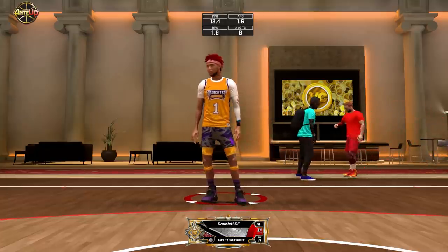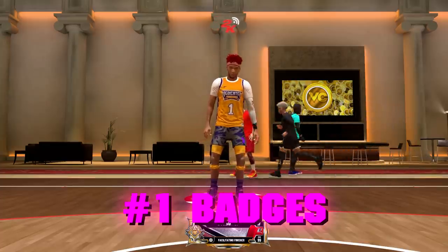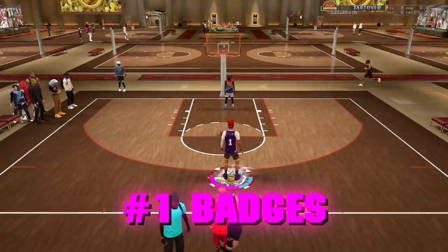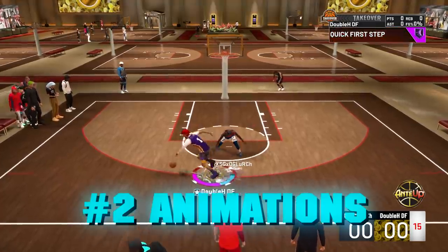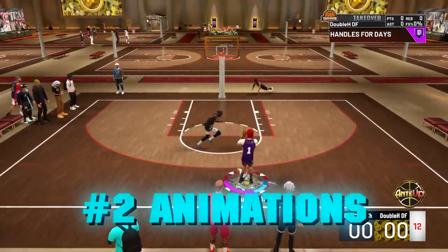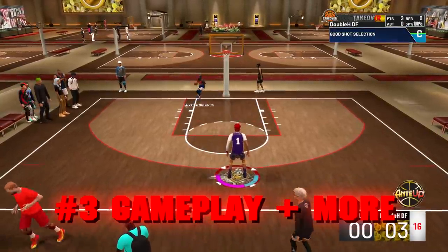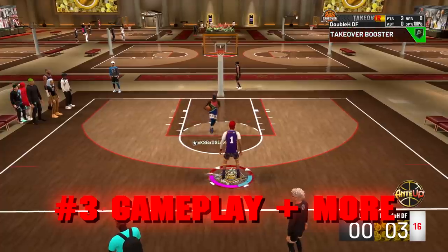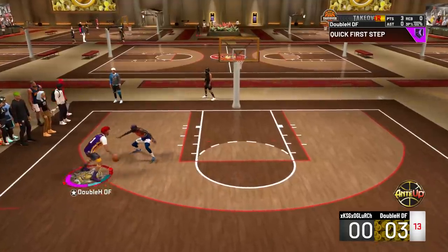So in today's video, I'm going to be showing you guys the best badges for this build, whether you're a legend or not a legend. The best badges to use with this build for the 1s, 2s, and 3s court. The best animations, dribble moves, signature styles, dunk packages, layup packages — all that good stuff for this build. And really just step by step exactly how to make this build, and why it's such an overpowered, underrated build. So let's just hop straight into it. Let's first look at how to make this build.